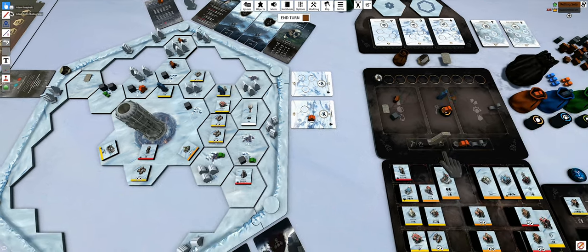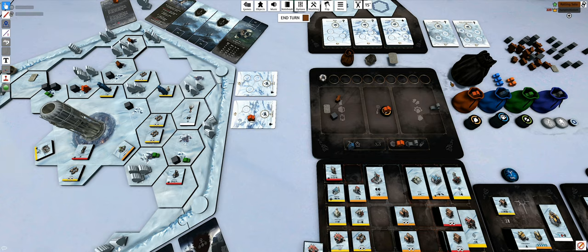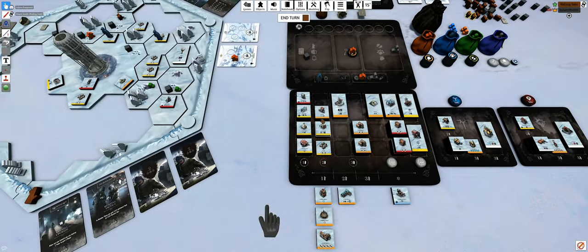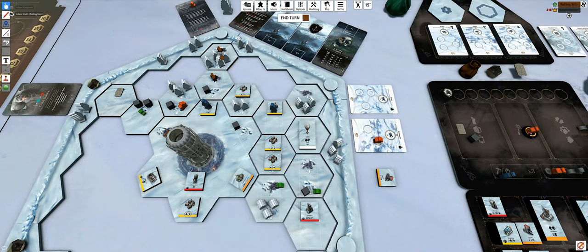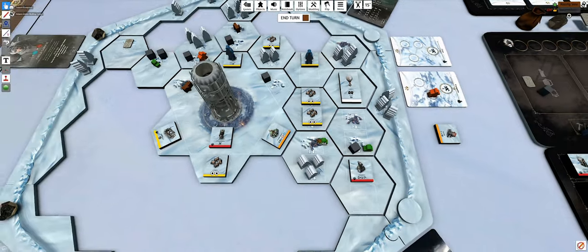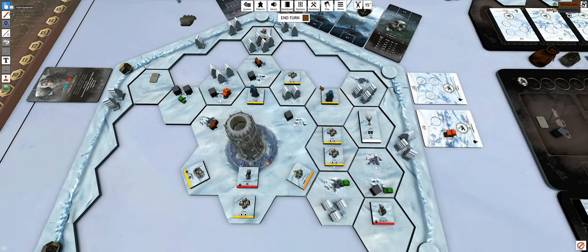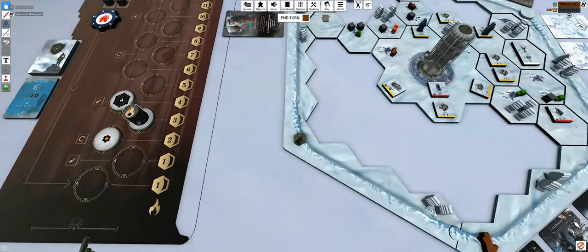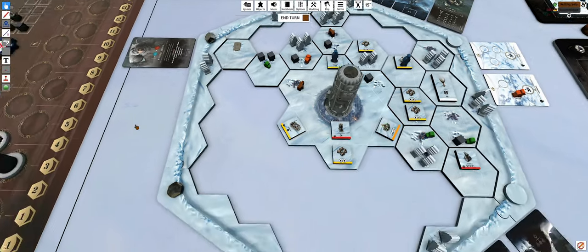We'll take this off the board - gain one wood. Then I'll spend those two wood immediately to build a sawmill and place it here. This is an orange building, so it's not very hard to get the heat level up for it. Orange means it's active when you're up to level one heat. That's not too bad - it keeps climbing but still manageable to reach.